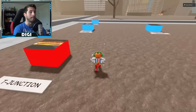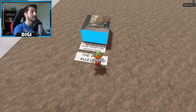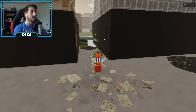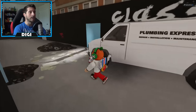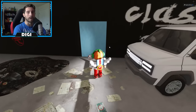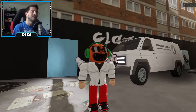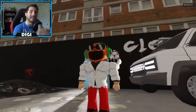First, head over to the map to the long alleyway where it says 'Class of 99 Rules.' Step in there, then once everything's ready and loading, go to this side and you're going to see a door right here in front of the van. What you're going to have to do is wait till 5:11 PM in the game, which is essentially night time.